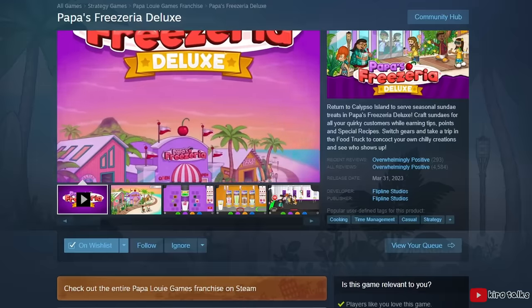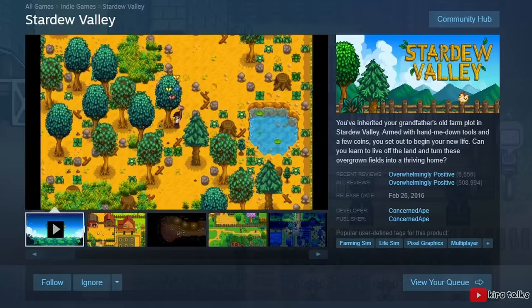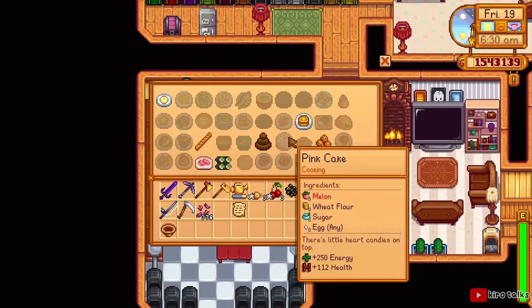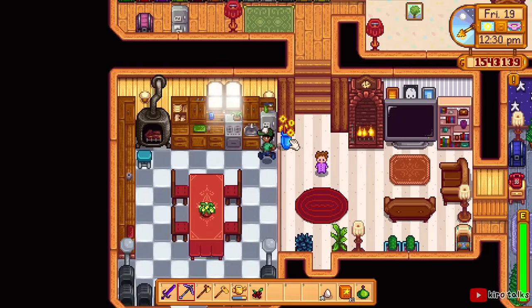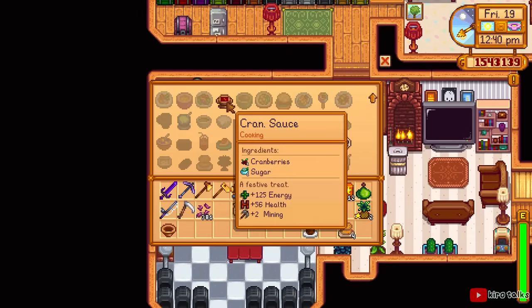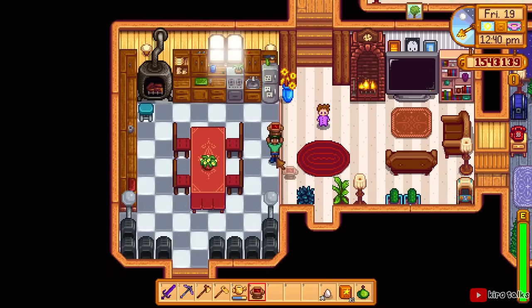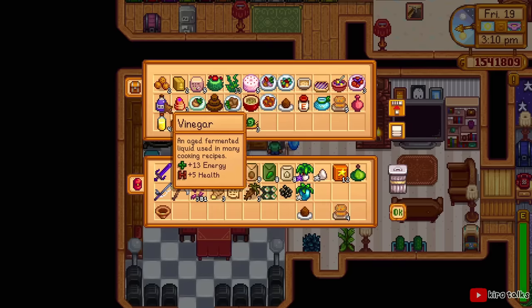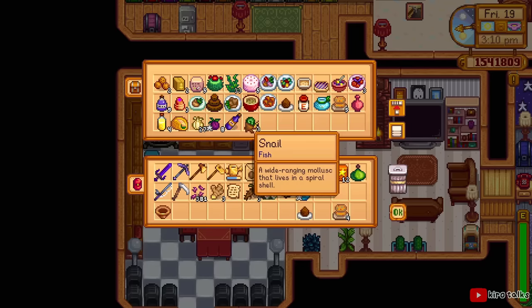I was curious about the other games in the Papa's series and found out there's actually a deluxe version of Papa's Freezeria on Steam with a 99% overwhelmingly positive review rating — I have to check that out at some point, probably in a future video. Another game with overwhelmingly positive reviews on Steam that includes cooking is Concerned Ape's 2016 farming sim Stardew Valley. Stardew Valley has a very expansive list of recipes for you to cook, and since it's a farming game, a cooking system fits perfectly. You get access to cooking after upgrading your house for the first time, as the upgraded farmhouse has a kitchen with a fridge and a stove. Anything stored in the fridge can automatically be used as cooking ingredients without having to be in your inventory, which is a great quality of life feature.